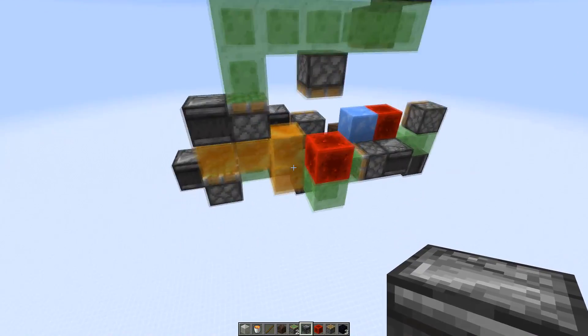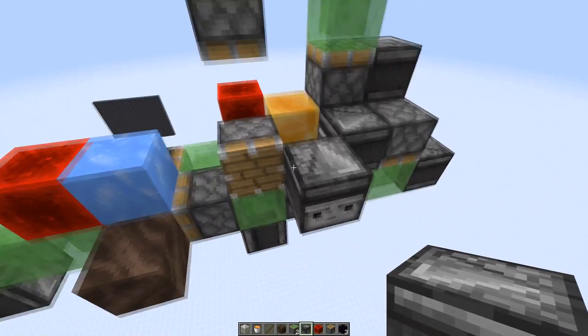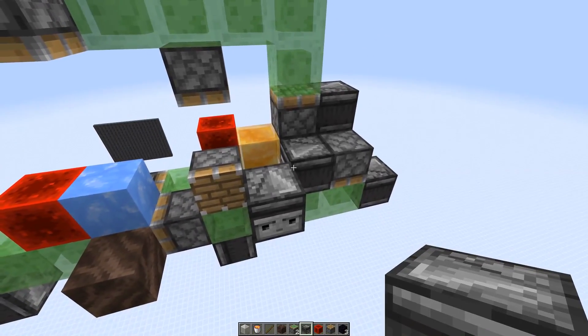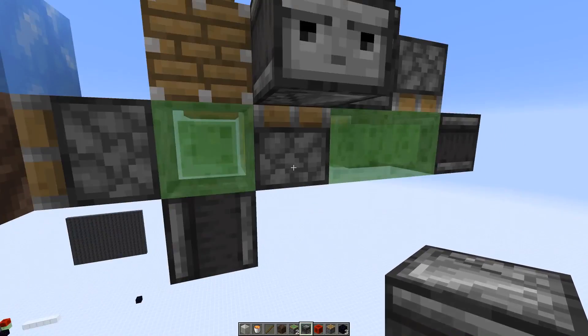The piston that actually starts the whole pushing-down-twice sequence would be activated through the slime block here. Then this part moves down twice, so it doesn't really matter that it touches the slime block for a short moment.